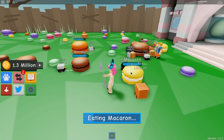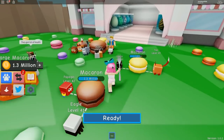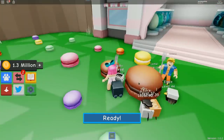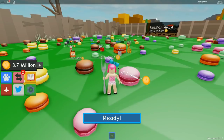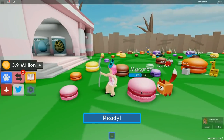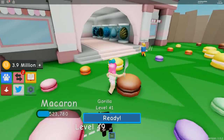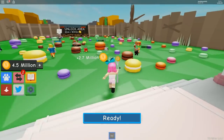It looks like a weird burger — I don't know what a macaroon is! I'm going for the large macaroon. I have 4.4 million right now. After eating the large macaroon — whoa, it got me all the way to 9.5 million! There are pink and purple macaroons. The brown one looks like a really gross burger. Tier 11 is 19.7 million just for one egg!